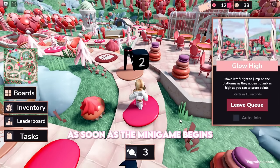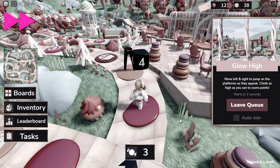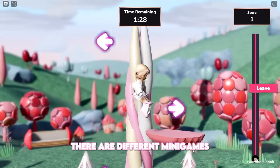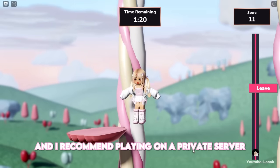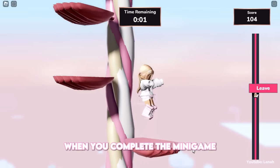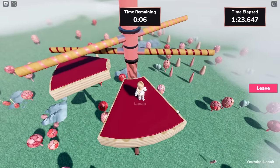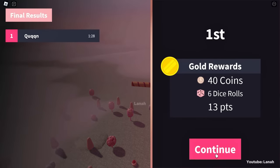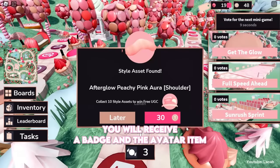As soon as the minigame begins, you will immediately teleport there. There are different minigames and most of them are simple. I recommend playing on a private server because you will always win first place and it's free. When you complete the minigame, you will receive coins and dice rolls. When you purchase the 10th style asset, you will receive a badge and the avatar item.